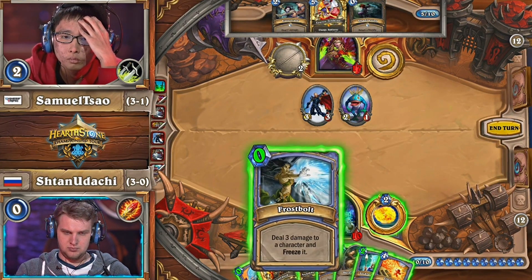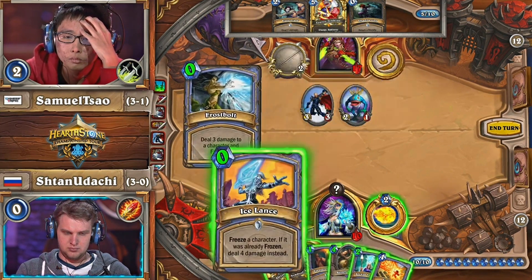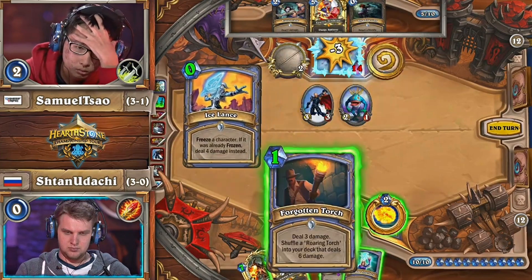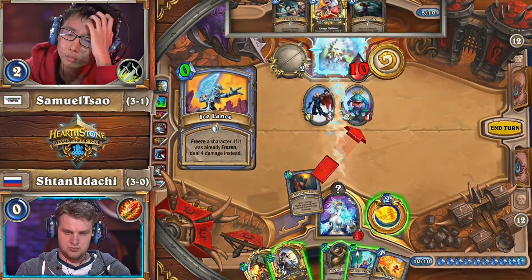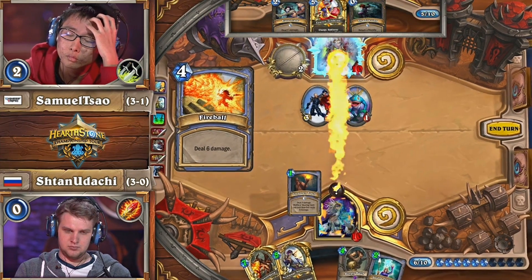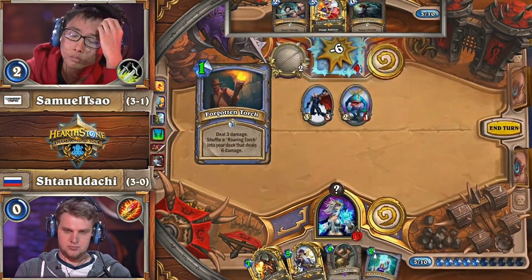Six from the Fireball, three from the Frostbolt is nine. Thirteen from the Ice Lance, sixteen from the Forgotten Torch and a good old Pingeroo — ping in the face to finish. What a game. Insane. Absolutely insane, all on the back of the Courier choice.